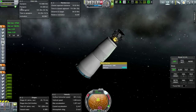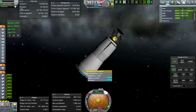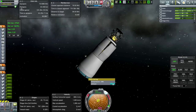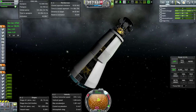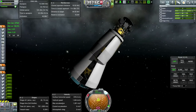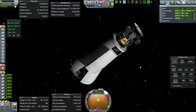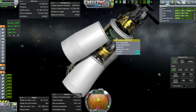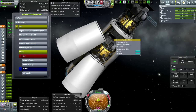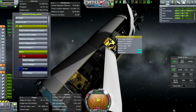Let me try this again in daylight. Let's jettison one of these fairings. Do a bit of rotation - a bit more rotation perhaps. Going to extend the solar panels on the top one.